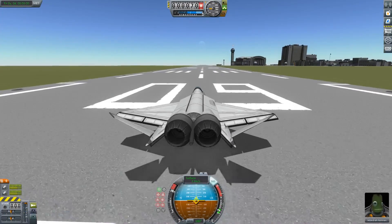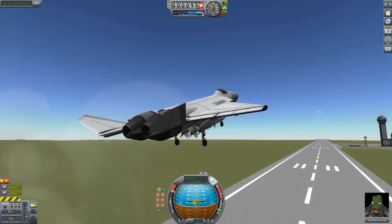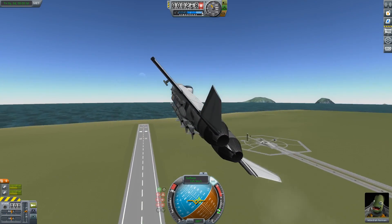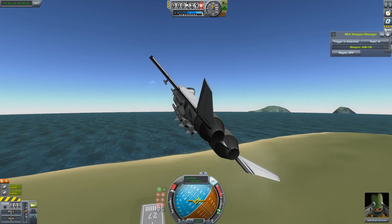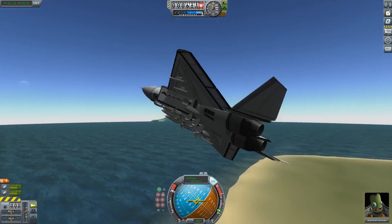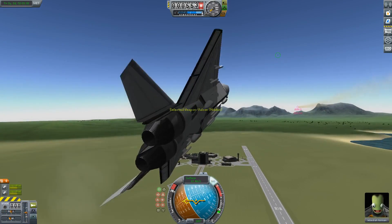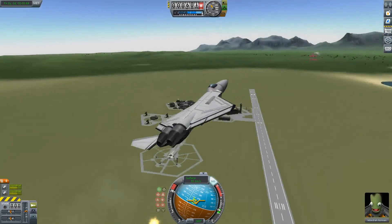All right, here we go — pulling up. Tried to hit a button while not focusing on the game. Hitting one switches between weapons. AIM-120. I don't have a radar lock so that's not going to show up. Trigger arming — that's what I was looking for, and now I've accidentally clicked off the game. Two is flares, three is chaff I'm guessing, four is afterburners — yep. I'm completely guessing the whole time, but it looks like it's working so far.